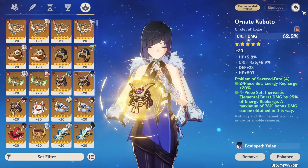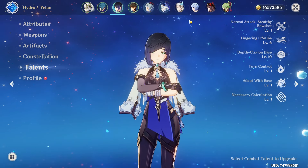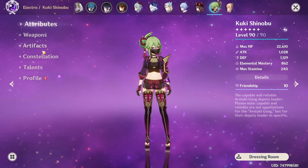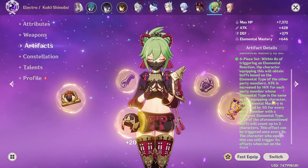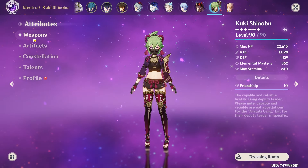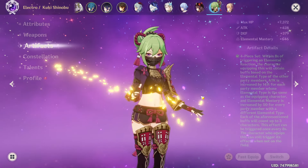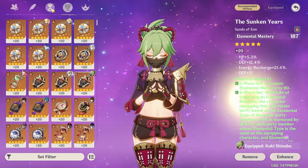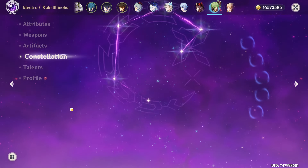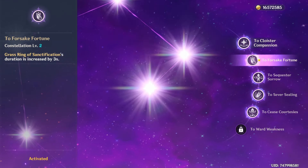Yelan is on Emblem, builds as you would expect. C0 with 1/6/10 talents. Now our Cookie over here is on 862 EM, but that will go up to 960 including Gilded Dreams. We have a weapon here, not fully leveled up but it gets the job done. Just build full EM for the Hyperbloom. 197 ER just for a bit of extra healing. C5 - C1 being the AoE increase and C2 being the duration increase, just to increase our DPS window and make her easier to play.